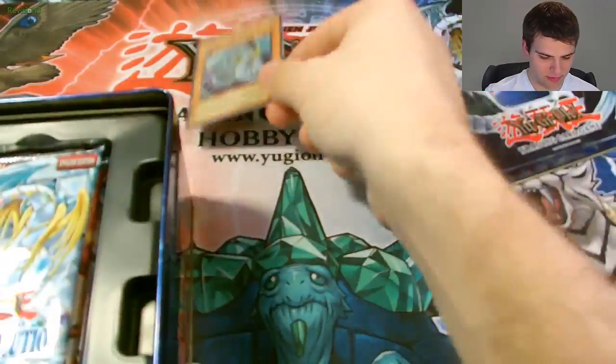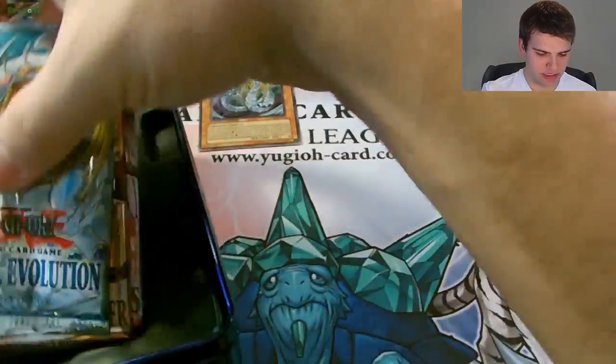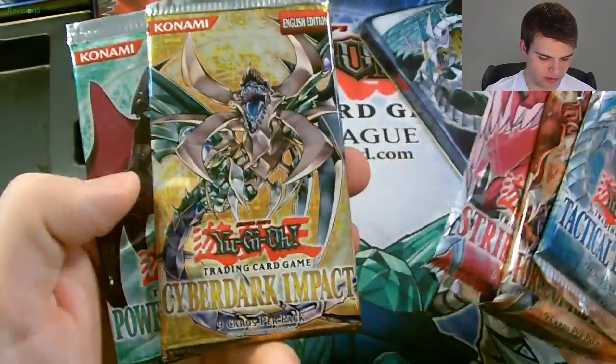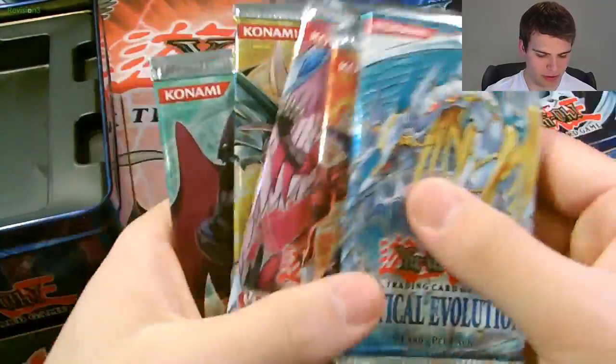Alright, so we have the Rainbow Dragon. Then for our booster packs we have Tactical Evolution, Force of the Breaker, Strike of the Neos, Cyber Dark Impact, and Power of the Duelist.